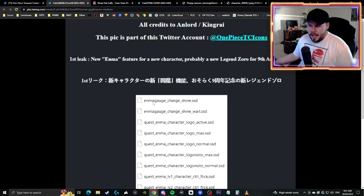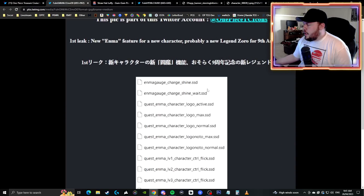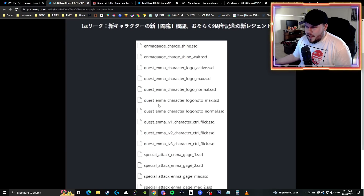You can see here it says Enma gauge charge shine, Enma gauge charge shine weight. These are all just different files used to show certain images on the screen at a certain point in time. There is a logo active, logo max, logo normal. There is max, normal, and then level one, level two, and level three, which I thought was also kind of interesting.